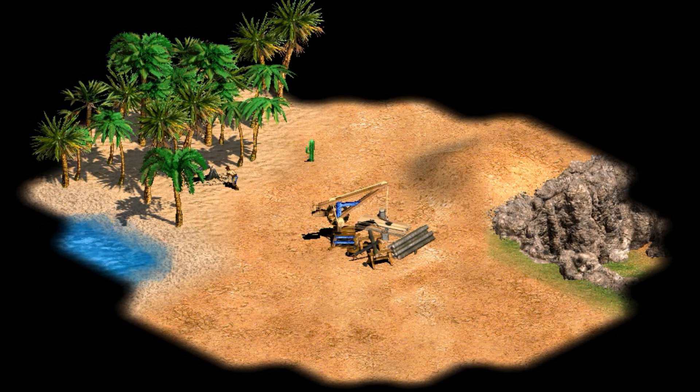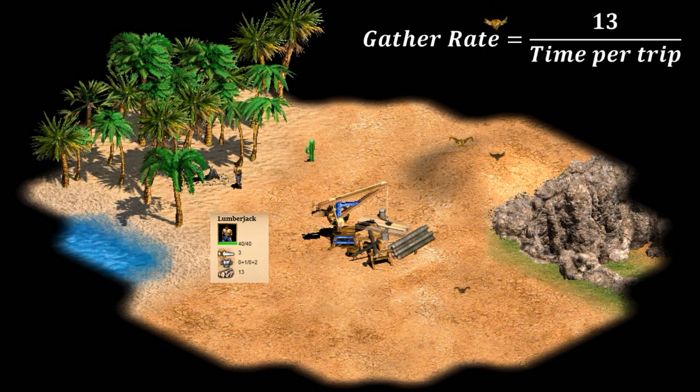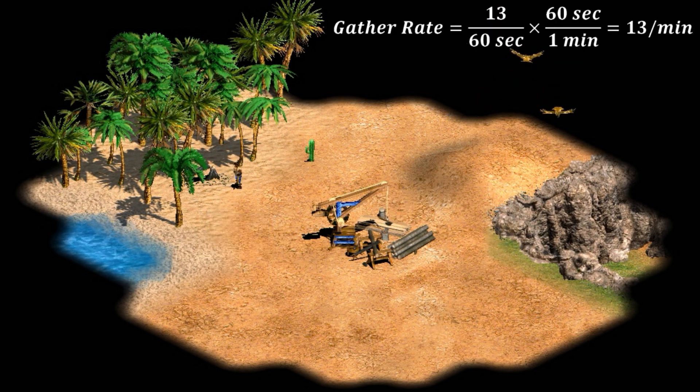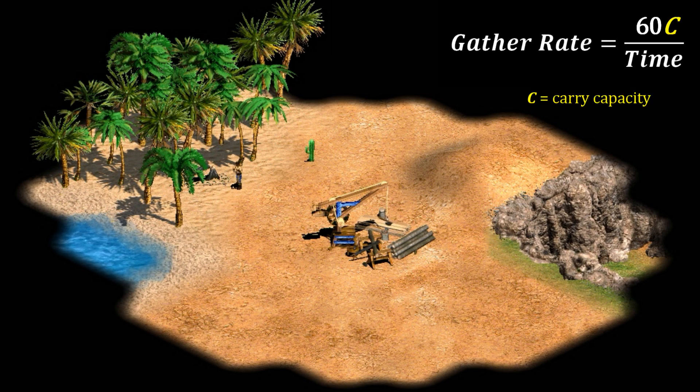To start with, each trip he's going to collect whatever his carry capacity is. Let's say you have wheelbarrow — in that case he can carry 13 resources. His average collection rate over time is 13 divided by however long a round trip takes him. If it takes him 60 seconds he's collecting 13 per minute; if it takes 20 seconds he's gathering 39 per minute. We multiply by 60 to get resources per minute, and since the 13 could be any value we'll use the variable C for carry capacity.